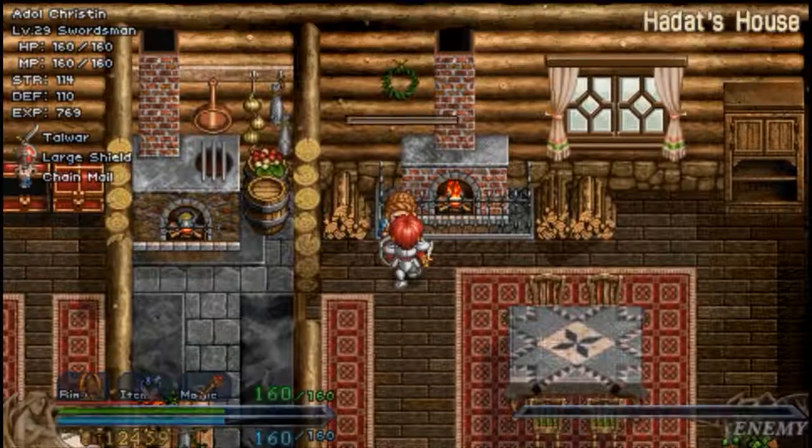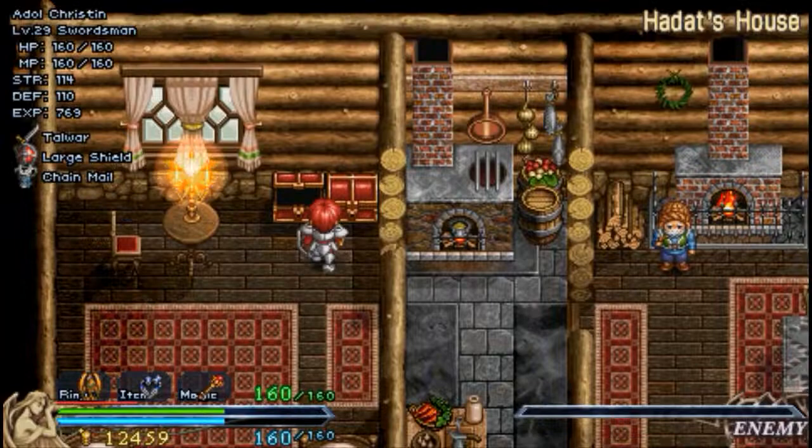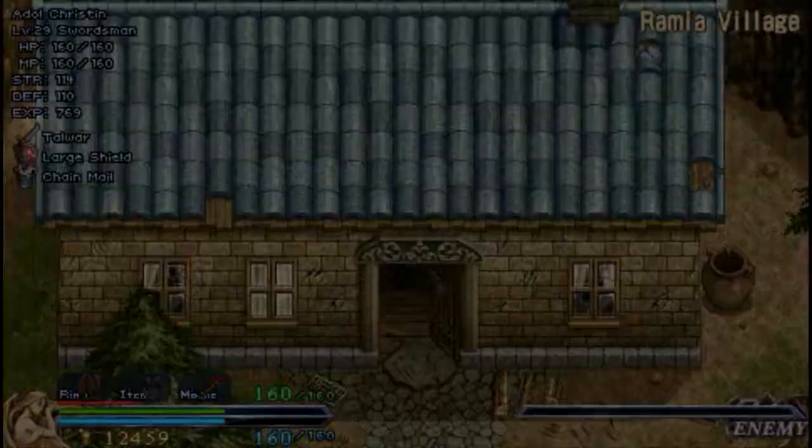That's actually quite a big village this. Hadat and Sadat's house. Travelling swordsmen you say - hmm, that's me. What's that you say? You want to see more? I'll have a word with him. Yes, I want to see what's in here - it's locked currently. I guess there's a quest for you to do, or something like that. Give me something to do so I can get your stuff out of your chest. Sounded a bit weird that actually now I said it.